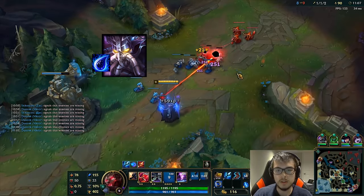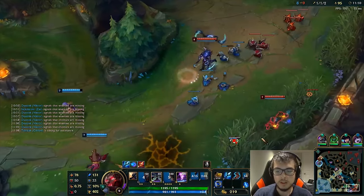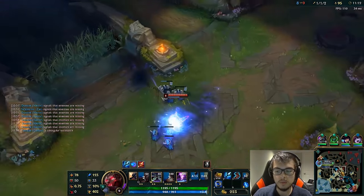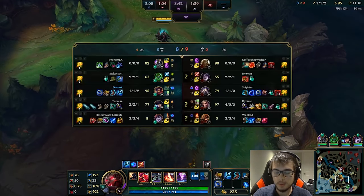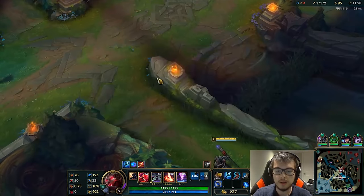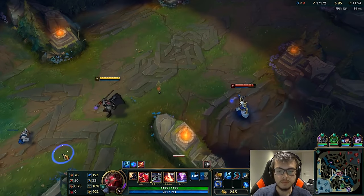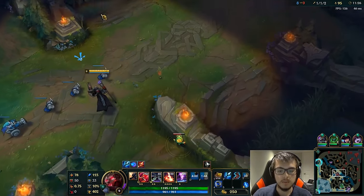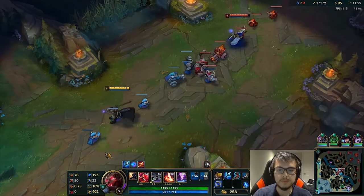Kassadin built Merc Treads, which is good honestly versus Zac and me, but he's just tanky — he's not going to kill anyone. Kassadin did come from top so he was going to gank there. He has Tear and Merc Treads — I honestly think it's just not enough damage. I have my upgraded Q, which is really good to get early game because Viktor lacks mobility.